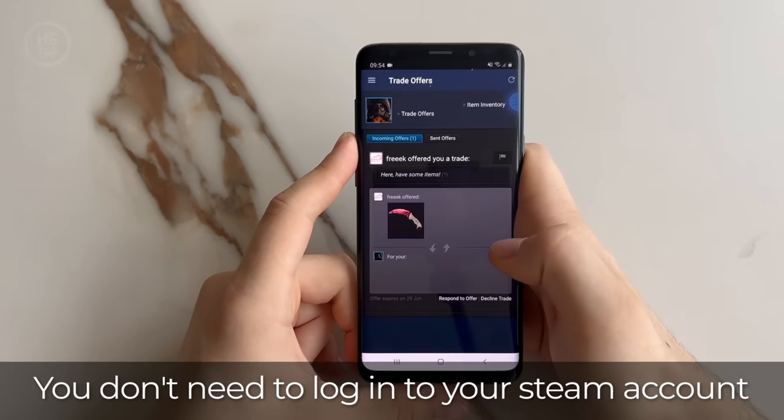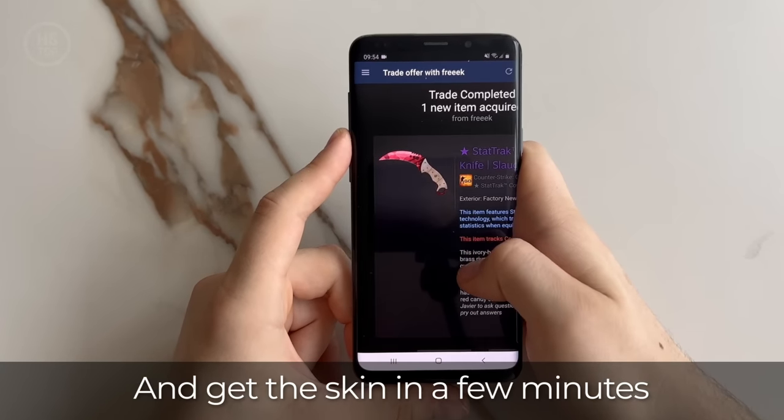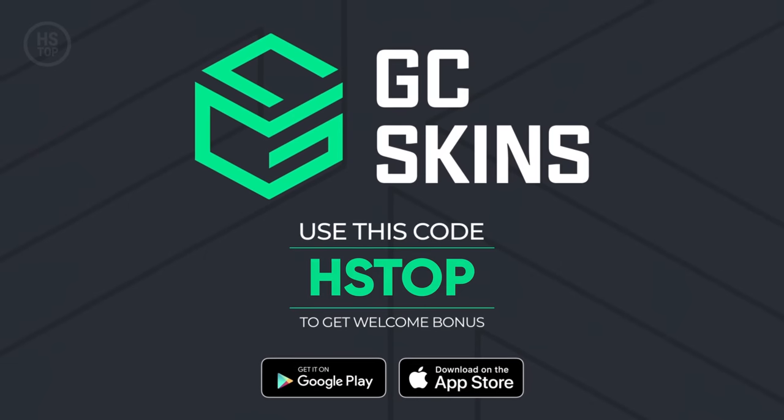Then withdraw the skin you have got. You don't need to log in to your Steam account, just add your trade URL and get the skin in a few minutes. Don't forget to use the code on the screen to get your welcome gift. App link is in the description below.